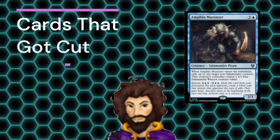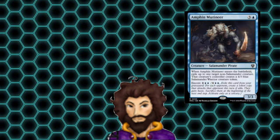Starting off, we have Amphen Mutineer, a 3-3 for 4, which acts as spot removal for pesky creatures your opponent controls, but gives them a 4-3 body to replace them. While a decent effect, we aren't totally removing the body, really just replacing it with a 4-3, which actually has more power than our creature.